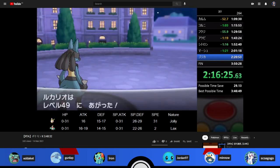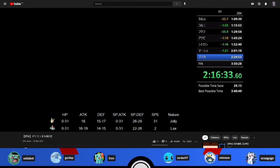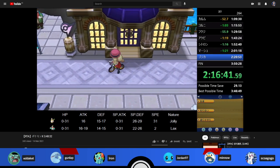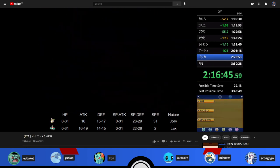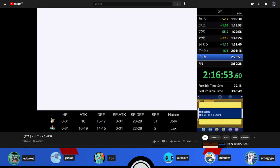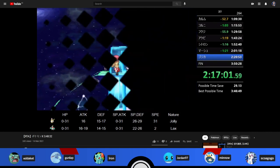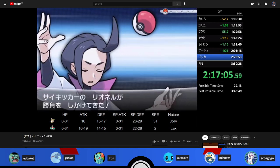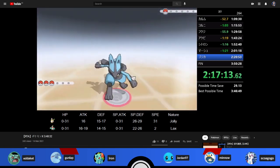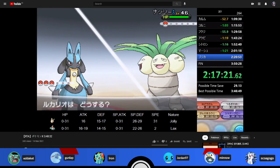Is Japanese text actually faster in Gen 6? Given this run is over a minute faster than his other one in English timing, it's probably a little faster, but likely minimal. No one's done extensive testing. The text just moves so fast anyway that the difference is pretty minimal if there is one — and Japanese often has fewer characters, so certain text boxes that would roll into two in English might only be one in Japanese.